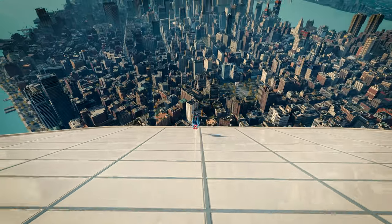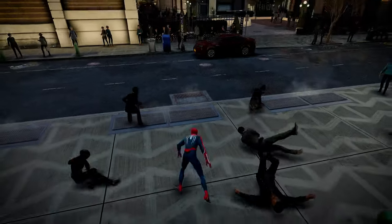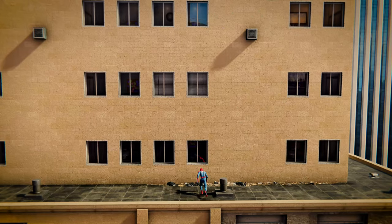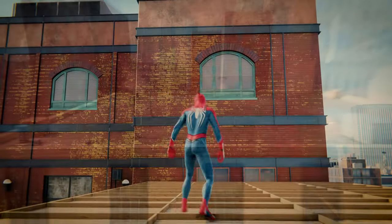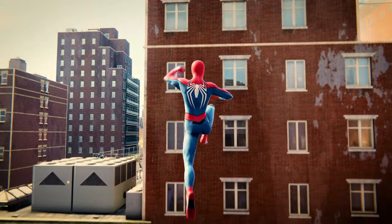Somersault after a point launch to travel even further. Here are a few more methods of roof vaulting from the previous edition. Run up over the edge and instantly point launch. Hold Run to pop up, then dodge and point launch. If the building is longer, then add a webzit.